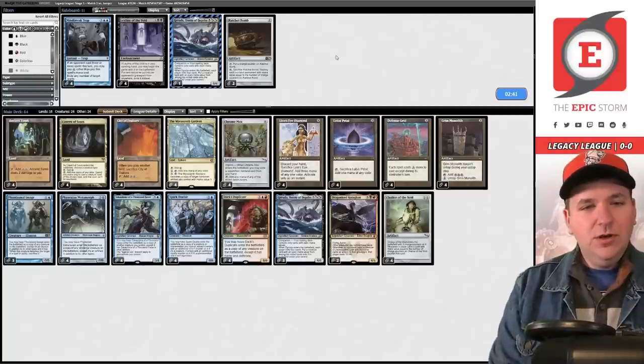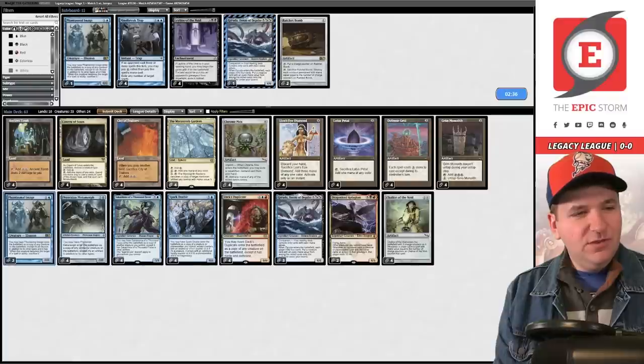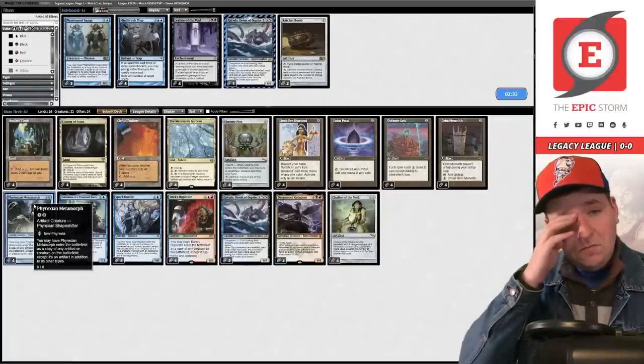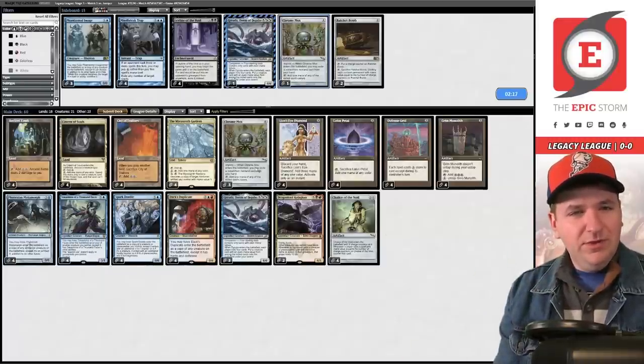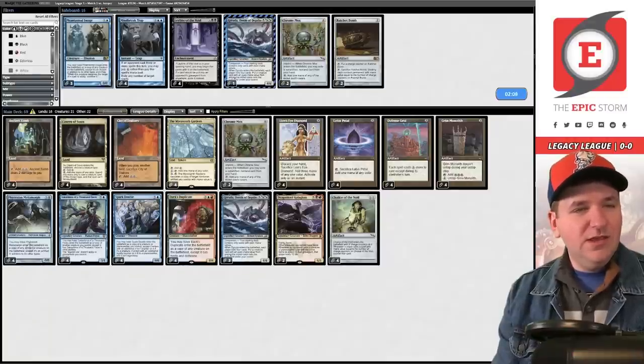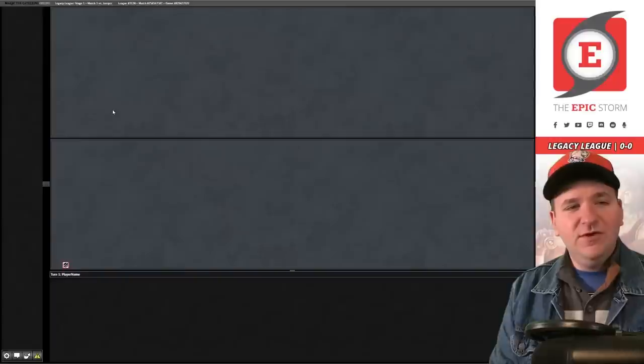We want four copies of Defense Grid — what to take out? I don't love Image. Image is good because it keeps your combo going, but your creature dying to Lightning Bolt is kind of terrible. Maybe a Chrome Mox, because we're boarding really low on imprintables. Actually, I'm going to board back in an Image — let's do that. You get a little explosiveness, cards provide some stability.